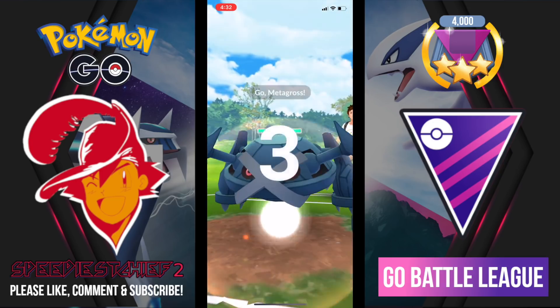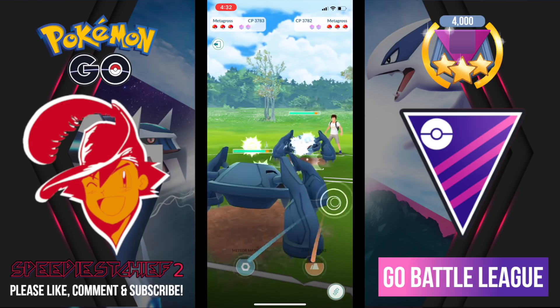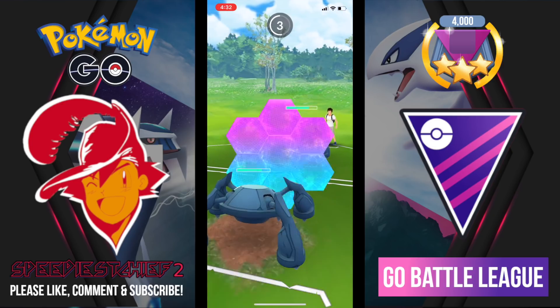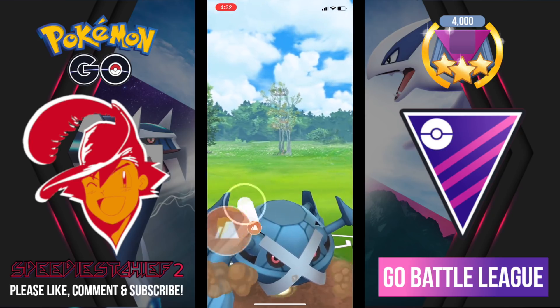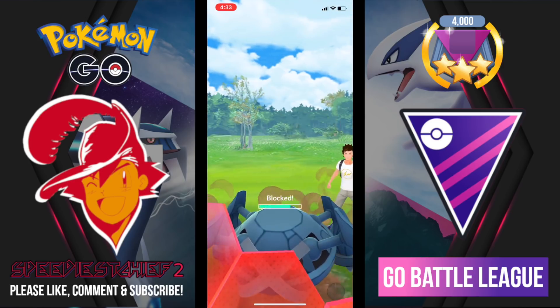Going into this battle, I lead Metagross hoping to catch a Togekiss lead, but instead we end up in the mirror. You do not want to get hit by Earthquake if you are Metagross. We reach a CMP tie but my opponent wins it — I shield up and it is the Earthquake, so a very good call on our part. I go for Earthquake in return and that gets shielded as well, so we're back to square one.